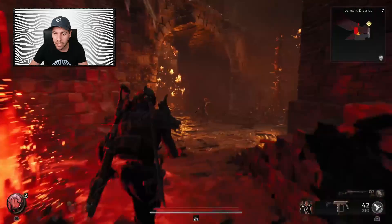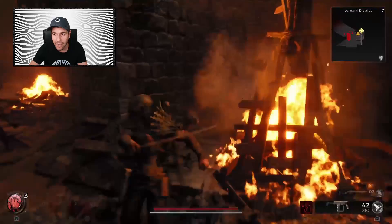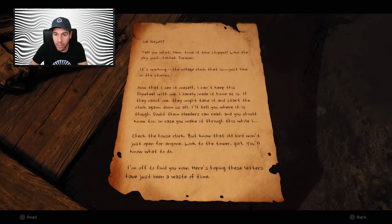First, when you get to the Lamarck District, which is kind of a side dungeon, you're gonna see that it's this kind of burning, full of dead bodies zone. What you need to do is just press on forward and kill all of the enemies. Once you've killed all the enemies, you're gonna go into the only building you have access to and go all the way downstairs into a room that is full of clocks.